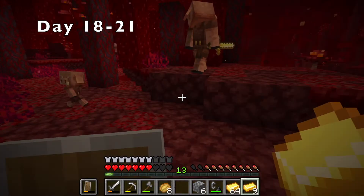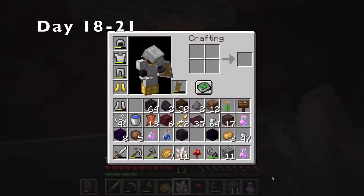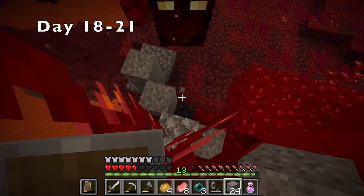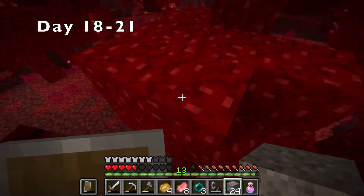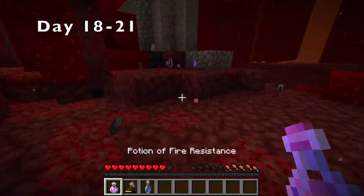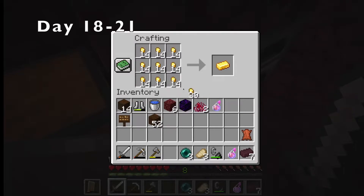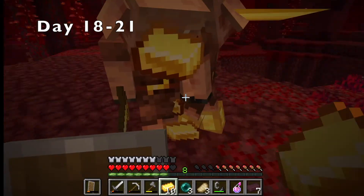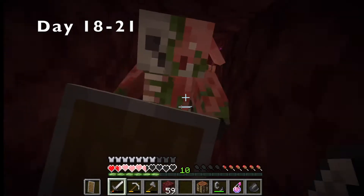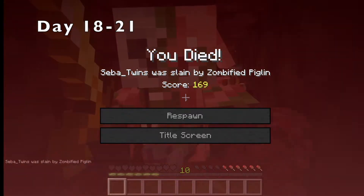I spawned in the basalt deltas, which is by far the worst nether biome, so I immediately tried to escape. After a bit of running, I finally made it out. I did some bridging until I got to a crimson forest biome, where I started trading with some piglins. I traded for a bit until my gold despawned, because I'm an absolute idiot. While trying to find some more gold in the nether, I got attacked by a magma cube, and that didn't go so well. After a bit of a journey, I recovered almost everything I had, except my chest plate.